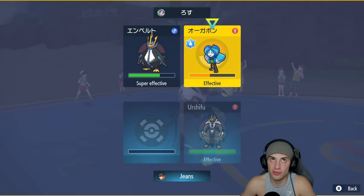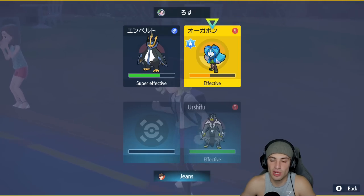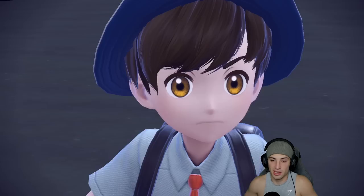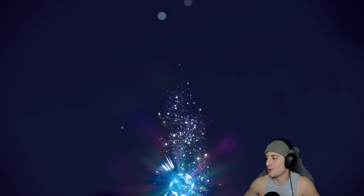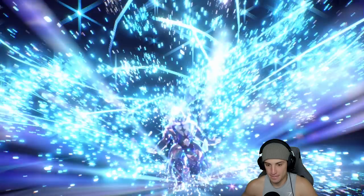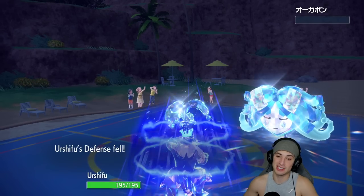We lost our first match of the brand new season — we'd love to redeem ourselves with Ditto in match two. Our opponent has Water Ogre Pon, Farigiraf, Fake Out user Whimsicott, weather control with Ninetales, Heatran, and Lando. Tornadus is definitely going to be a standard lead — we can get speed control and also take the weather away from Ninetales. I like Tornadus here.